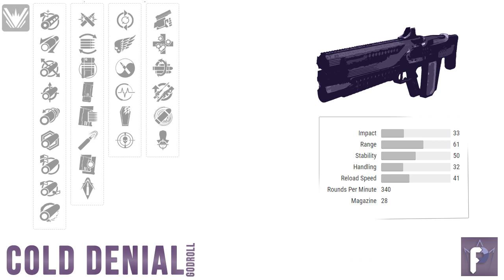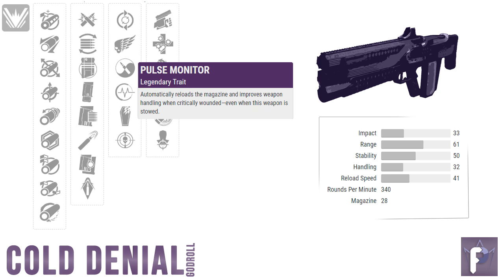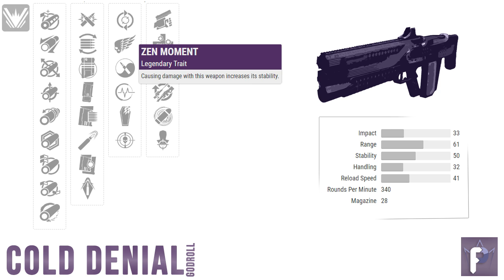The remaining perks are all pretty viable. Pulse Monitor auto-reloads and improves weapon handling a ton when critically wounded, even if the weapon isn't out at the time. Perks that activate when you're low on health are always risky, but the payoff could be great. Zen Moment — I'm a fan. I've heard some people say it doesn't work, but it's very hard to measure small increments of stability while doing damage. Controller folks might value Zen Moment a little bit more, but if you're on M&K and this perk feels good, go for it. Anything that helps me land shots more frequently is a win.